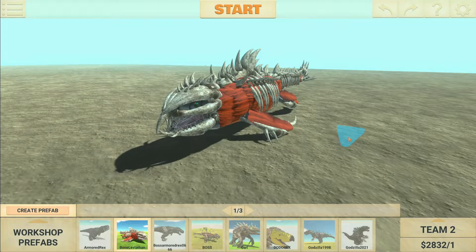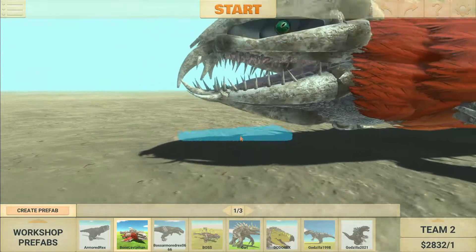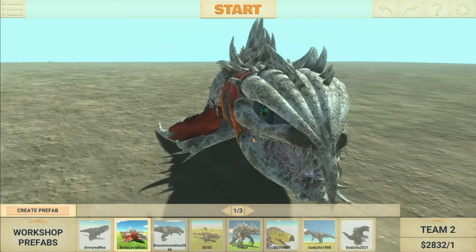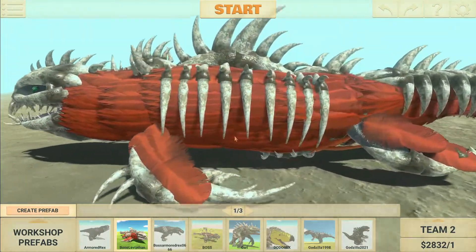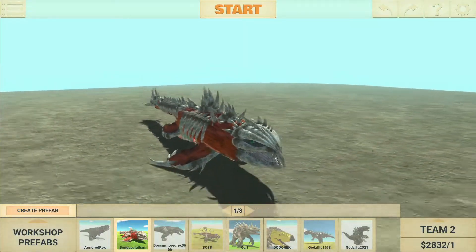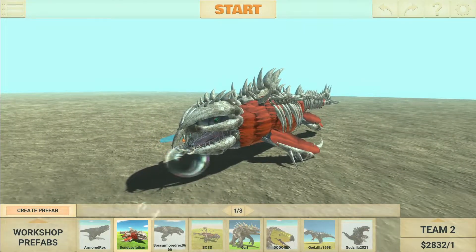Welcome back everybody. Today we're back with some more Animal Workshop review, and today we're doing a review of the Bone Leviathan. As you can see here, he has a pretty good model with good detailing - all the spikes on the head for the skull, the rib cage, and everything. Really good design with all the bones and spikes. Before we get into testing this unit, I'm gonna go ahead and put the creator on screen.